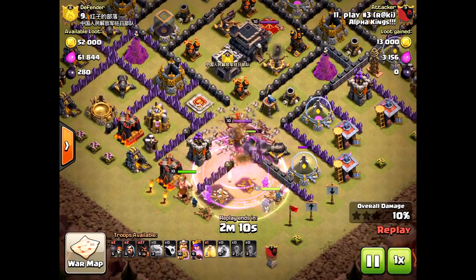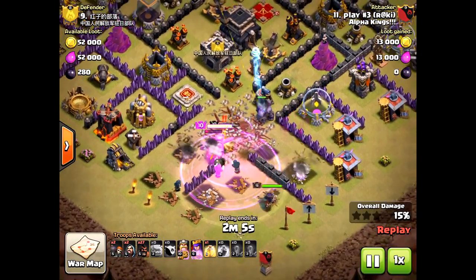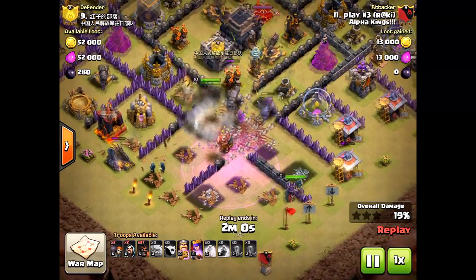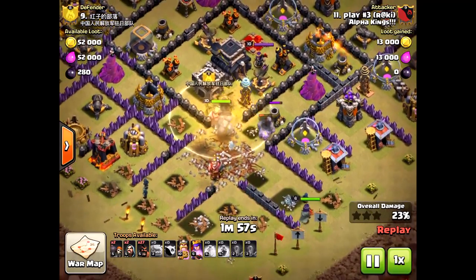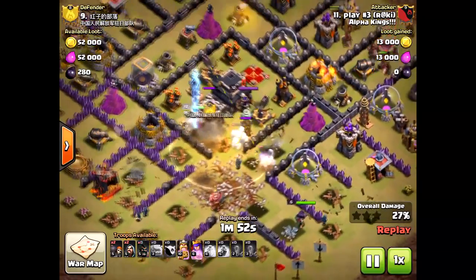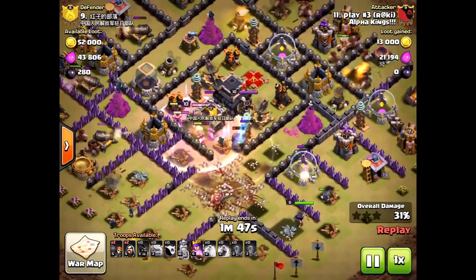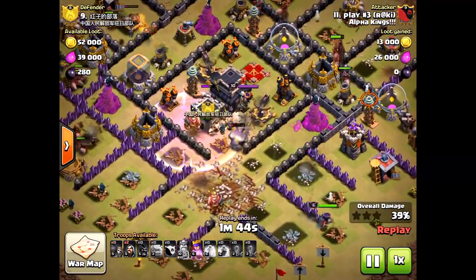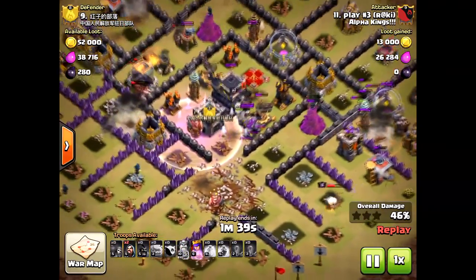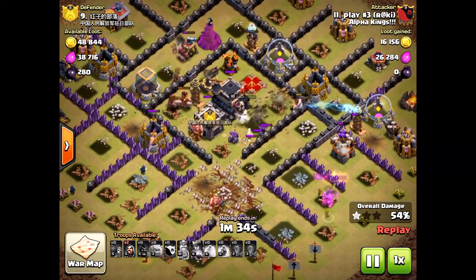He's going into the core of the base, things are going well, his heroes are funneling nicely into the core — but the golems are still alone, not getting any support. In the end he takes out pretty much nothing: one tesla by using the earthquake. One tesla — that is not worth it. The hogs are coming in but he doesn't have any heal spells left. If he had three heal spells in this raid he would have succeeded and gotten the three star, but he didn't get it because he had no heals. The golems only took out a tesla and the king took out one tesla in the core of the base.